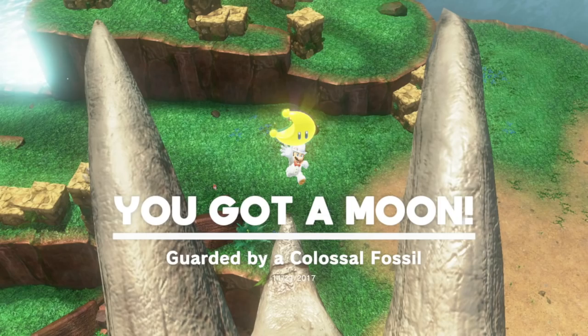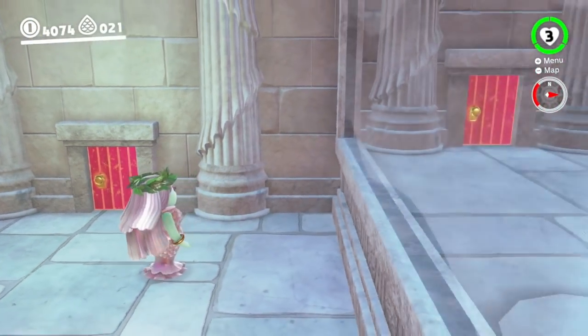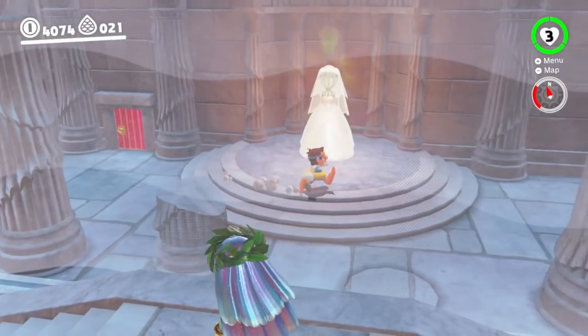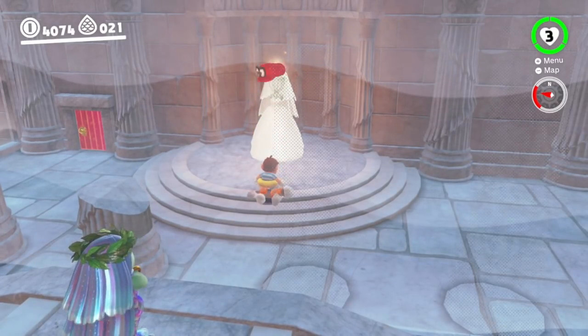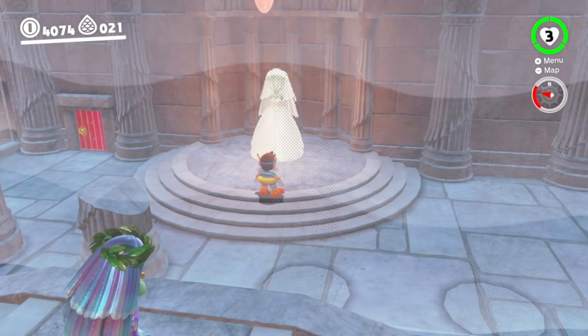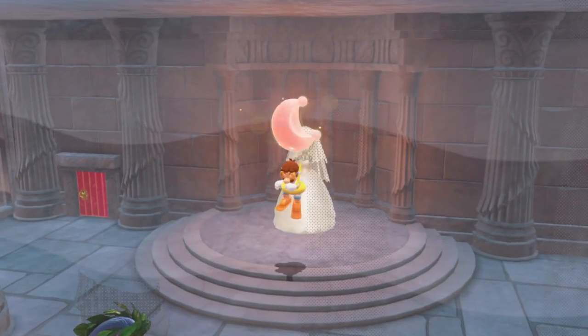And that's essentially how you grab those moons, and that's how you get the Lock Lady dress. Thank you very much for tuning in to our walkthrough. Don't forget to subscribe to the channel. You can check out the rest of our Super Mario walkthroughs at the link at the end of the video. Make sure you hit that like button, share, and comment — let us know what you think of the game. Cheers guys, goodbye!